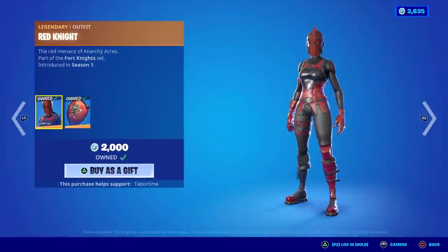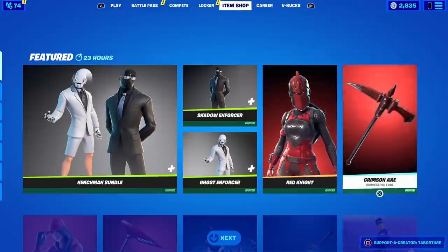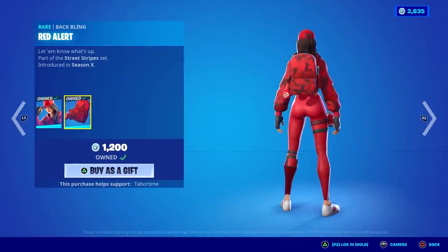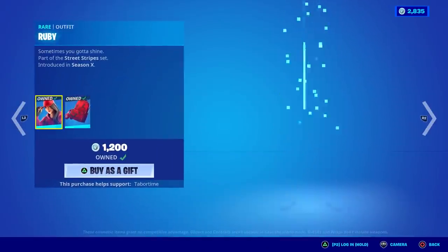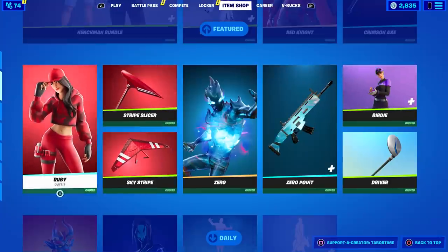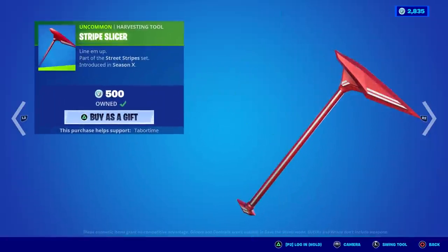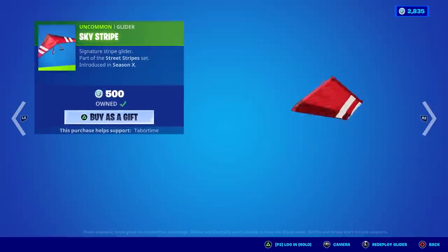Red Knight is back — 2000 for her, an oldie but a goldie. Her Crimson Axe is 800, not too bad. Speaking of red, Ruby's back too. There are different variations of her now, so this OG style is kind of obsolete, but a lot of people like it. The pickaxe is 500.